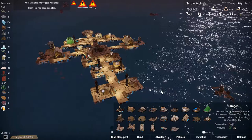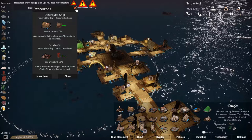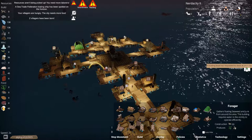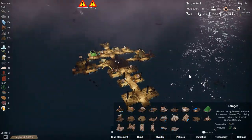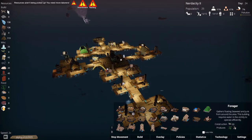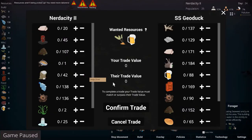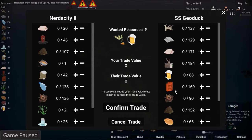I know the village is backlogged with jobs. The trash pile has been depleted — there's still 30 left on the crude oil. There's a trading boat — accept docking requests. We definitely want to trade, maybe get some wood, some metal, and some food, which would be very useful. They want grain and beer.